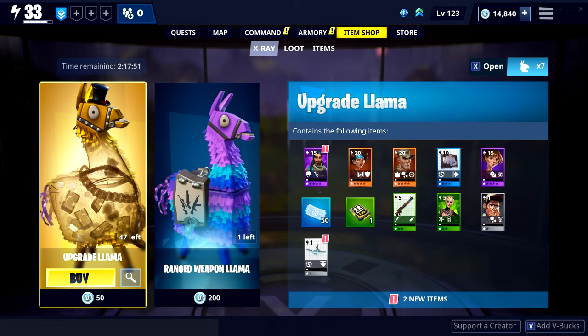In this picture on the far left you can see the regular upgrade llama that costs 50 V-Bucks, and on the right you can see all of the items you're going to get from that llama. The same is likely true for the ranged weapon llama, also located under the X-Ray tab. It also notifies you which items are new, which is a really good feature.